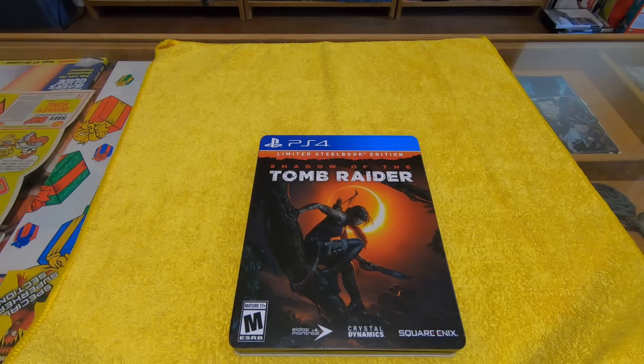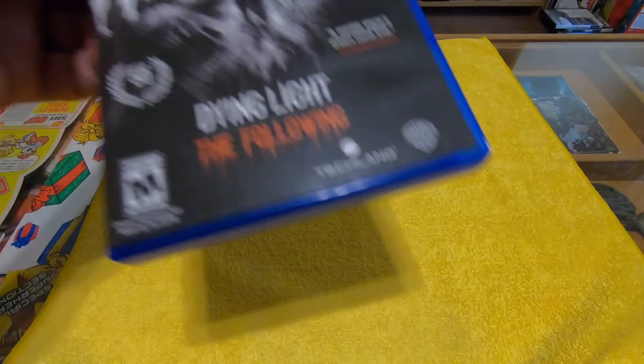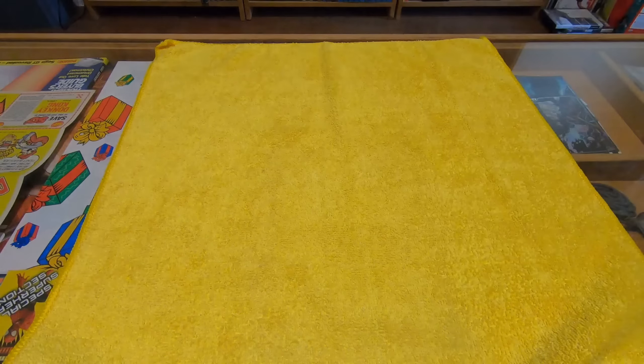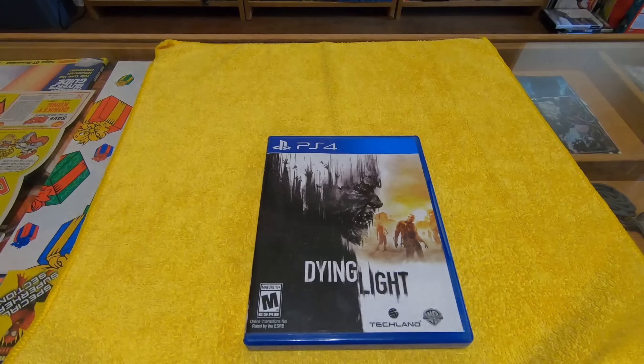This is a good one here — The Last Guardian. Really cool story on that, I like that one a lot. Here's a two-pack — this is Inside and Limbo. Terraria — 8-bit style 2D.